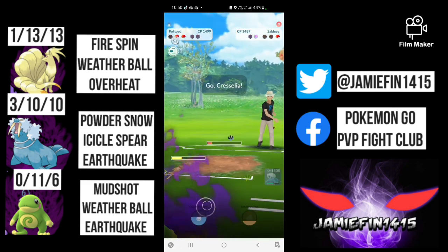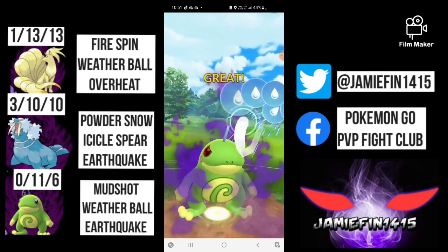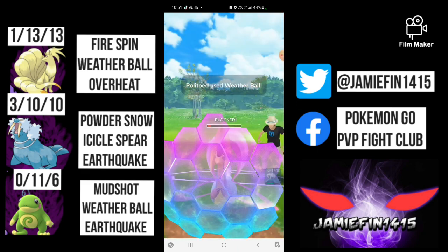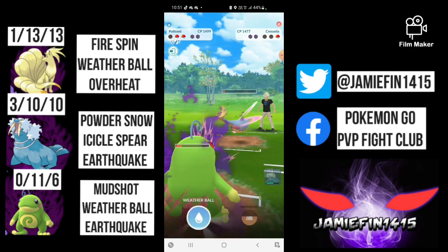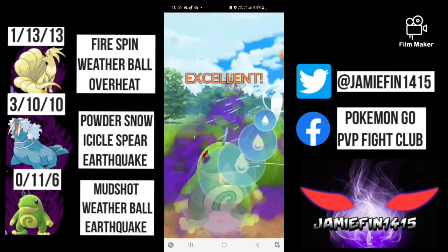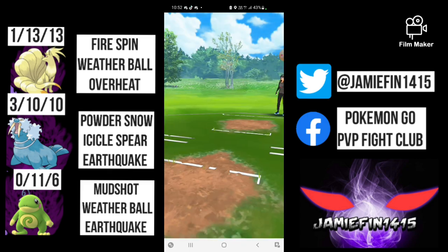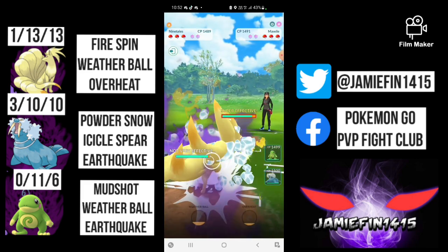The opponent chooses to let it go — I have no idea what they're expecting, as we are going to outpace to the next Weather Ball and Walrus will win CMP against Cresselia. The opponent is trying to cycle Mud Cut me down but that absolutely isn't happening, and Politoed is going to clutch up this game. GGs and thanks for playing.